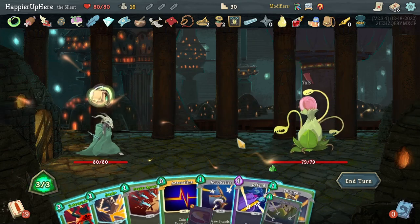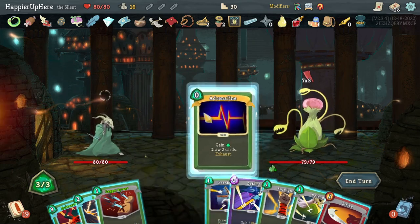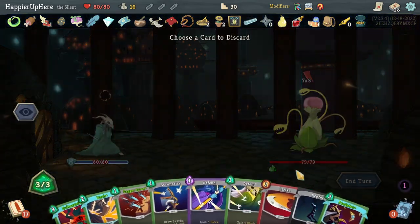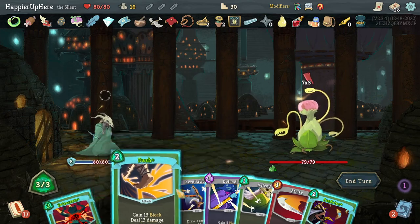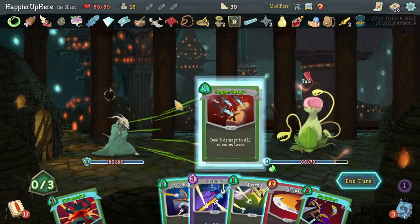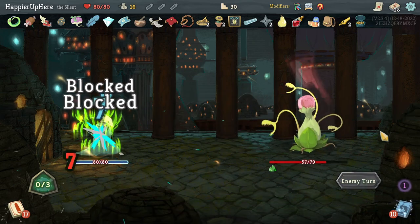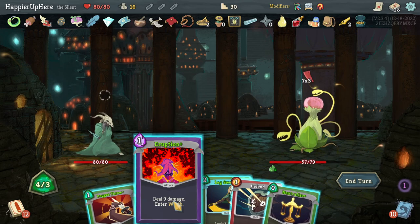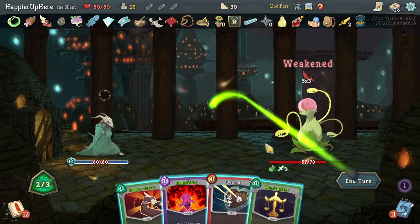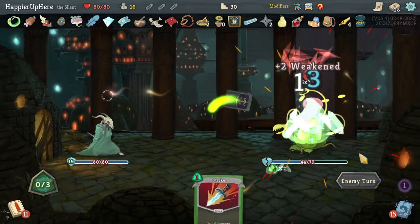Got the Snake Plant with 21 incoming. Let's do Adrenaline, Survivor to get rid of the Regret, then Dash to be fully defended, then Dagger Spray. Another 21 incoming — don't think I can kill with Eruption, so let's just do Leg Sweep, Dagger Throw, Defend, and Neutralize.